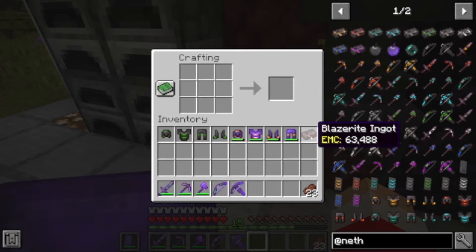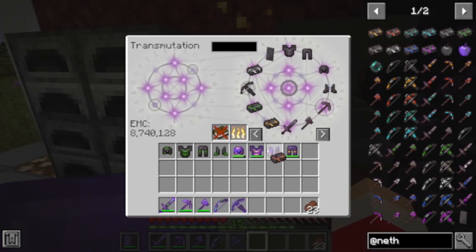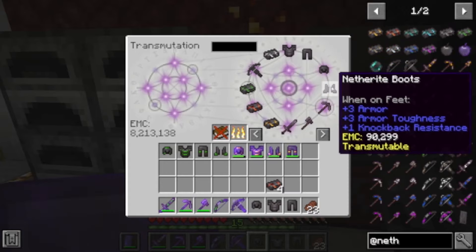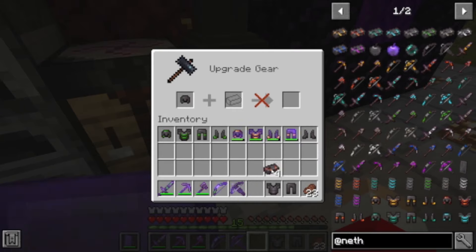We need four blaze rods and one netherite ingot — we go in here and do the same thing we did with the gold and we get our blazer-right ingot. It's not too much more so I'm going to put it in and pull out four of these. We also need another set of armor. We go to the smithing table — we need our netherite helmet, chest plate, leggings, and of course blazer-right boots. Now we've got the four armors I'm showing off today.